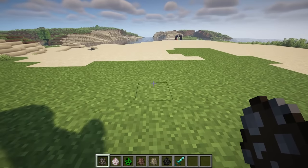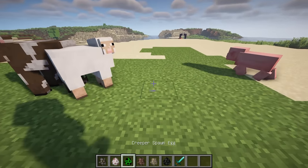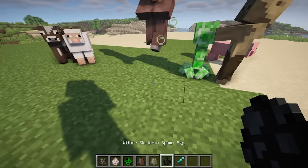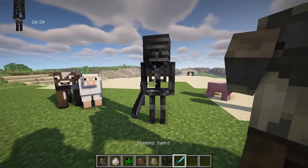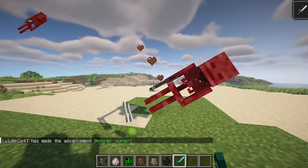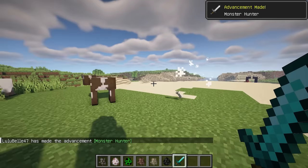Mob Health Tracker is a lightweight and user-friendly mod that enhances your gaming experience by providing a convenient heads-up display of entity health information. With the mod, you can effortlessly monitor the health of mobs and players in real-time, allowing for better strategic decisions during combat and exploration.